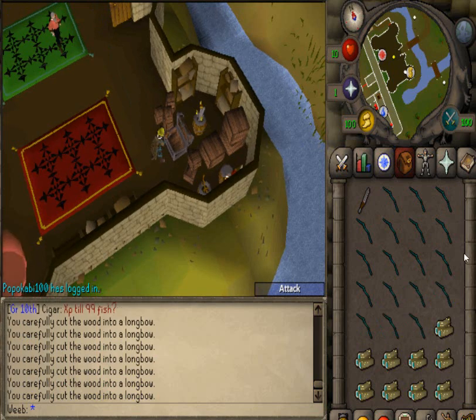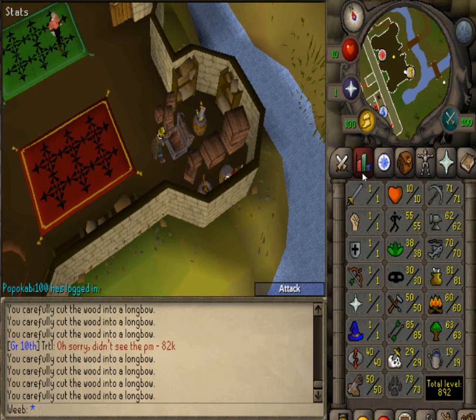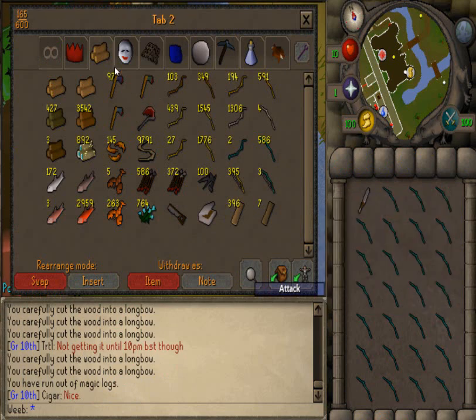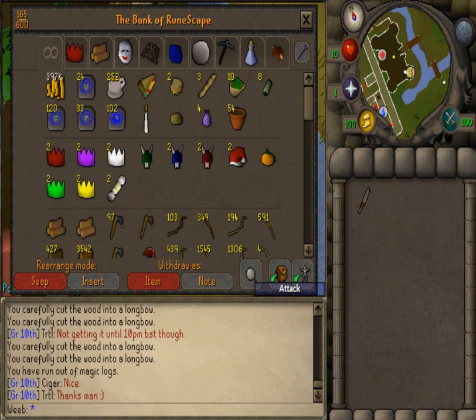When I finish these logs I'll be working on 99 Fletching, then probably 99 Cooking, just to get the two quick 99s out of the way. After that I'll probably get 99 Mining because I really like the Motherlode Mine.